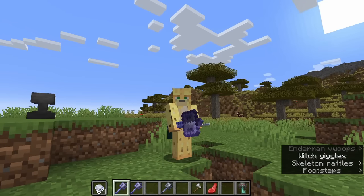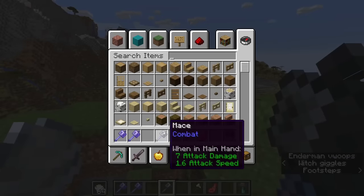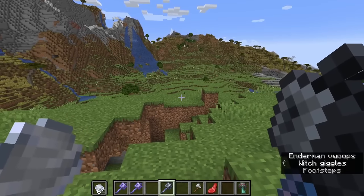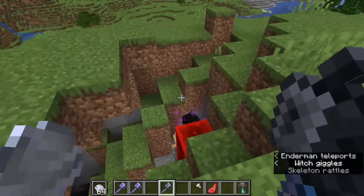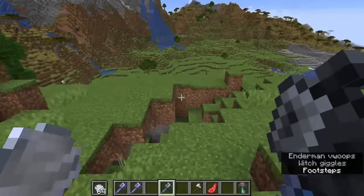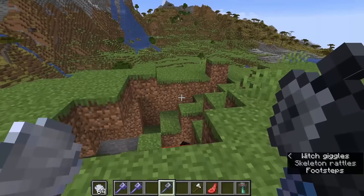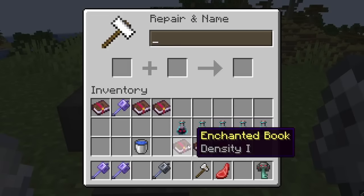Density is really Mojang saying to everyone who says the mace should be nerfed: no, that's not what we're doing. The mace's default damage per block fallen has gone down to 3 damage — previously it would take about 6 blocks fallen to kill an enderman, now it takes closer to 10. However, they've added Density, which gives you an extra 1 damage per level per block fallen.